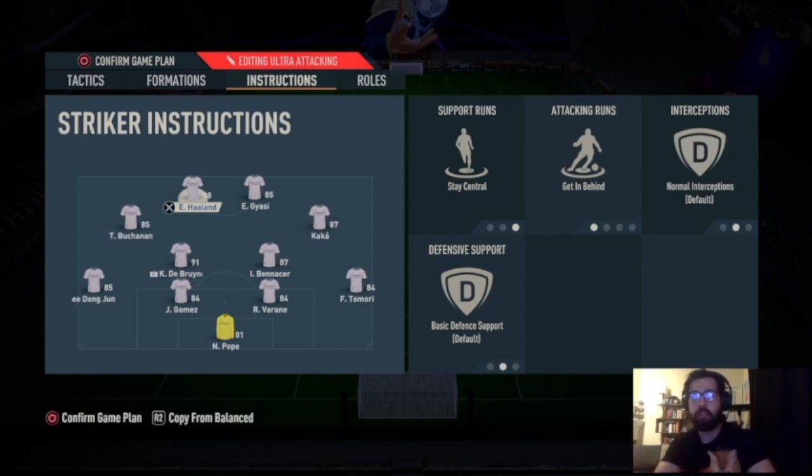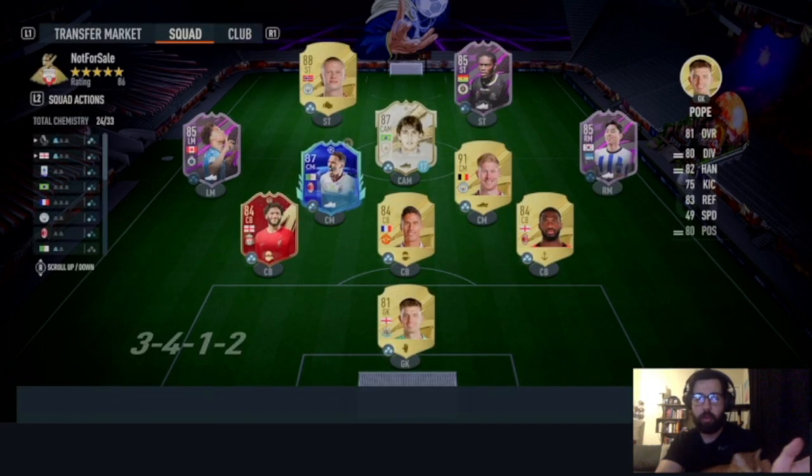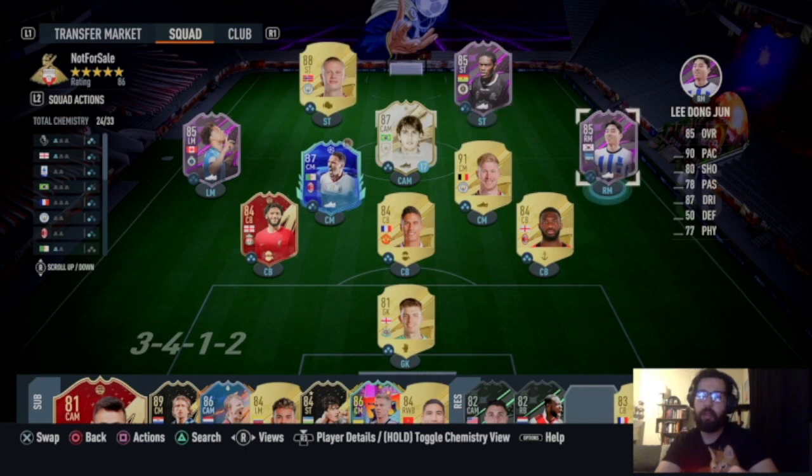These tactics got me to rank two last week — could have been rank one but I made some mistakes. This game can feel scripted sometimes, but trust me, follow these and they'll get you rank one if you're good enough and practice these formations. You don't need anything super fancy — no press-up, no possession laws — just get better at the basics. Here's the team I've been using in Division One; I'm avoiding the elite division because those players know every trick.